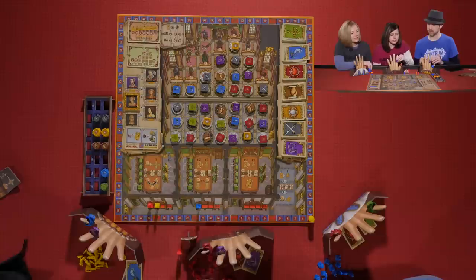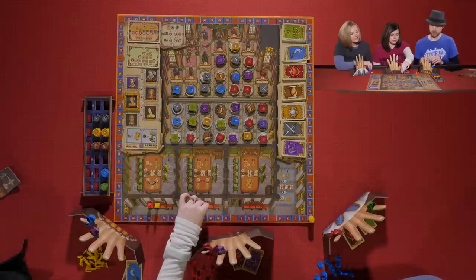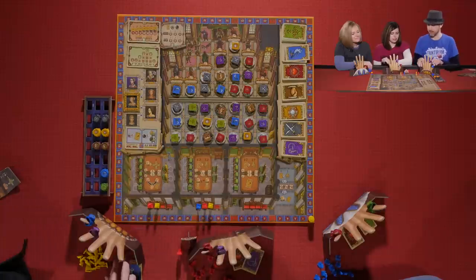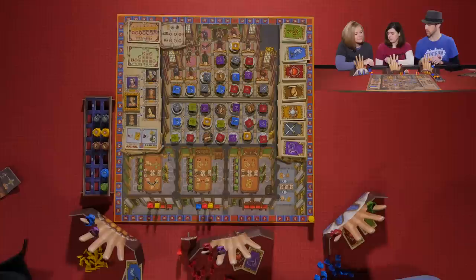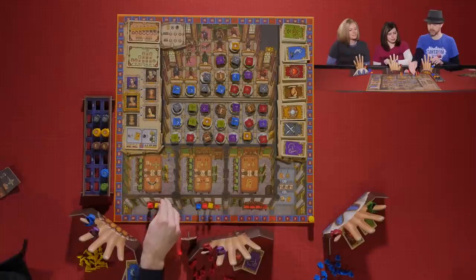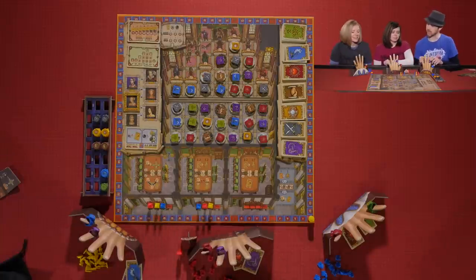Everyone takes their second courtier placement. Everyone's avoiding the last table — Sarah had her ring placement there but doesn't commit. That is the end of the chamber assignment.